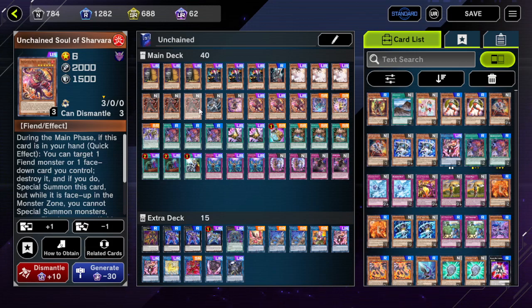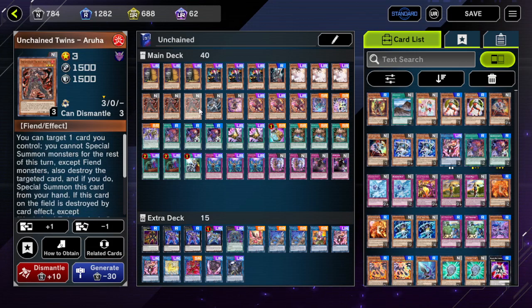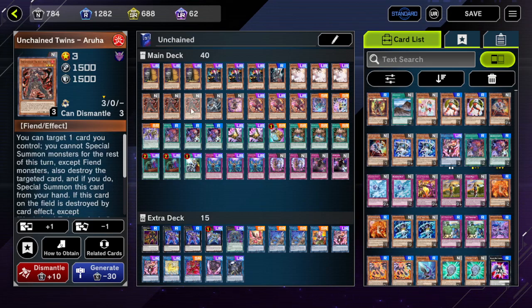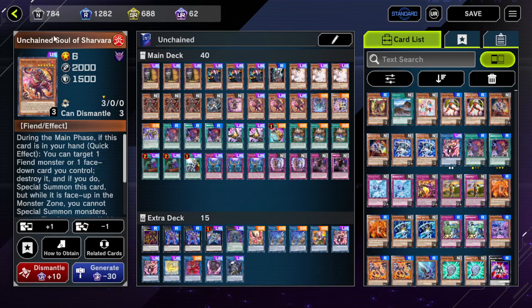Arua locks you into Fiend only when you activate its effect — so if you decide to activate Arua's effect, you cannot summon anything apart from Fiend monsters. For Shervara it's different because you're locked into Fiend as long as this card remains face-up on the field, so you can just activate the effect, link it away or Xyz it away, and then you're free to go with non-Fiend monsters.